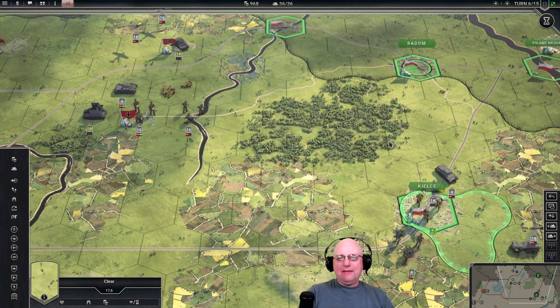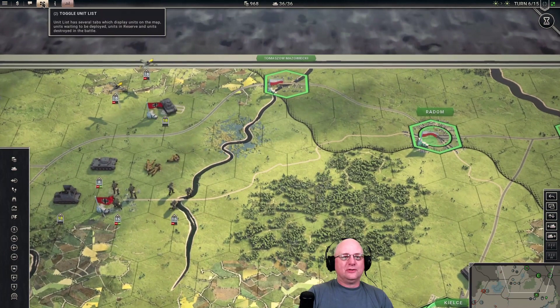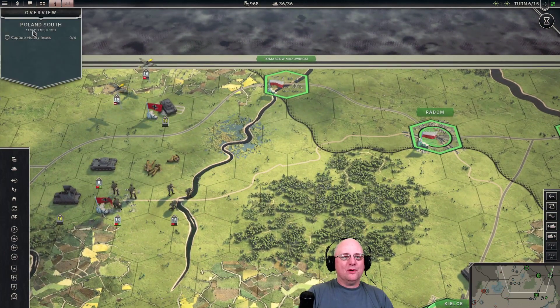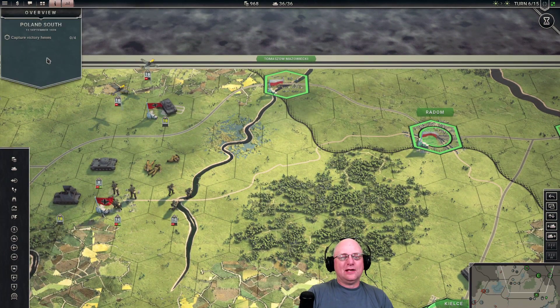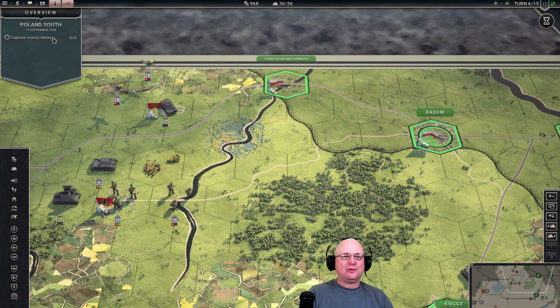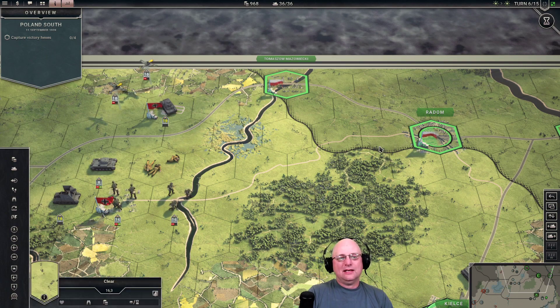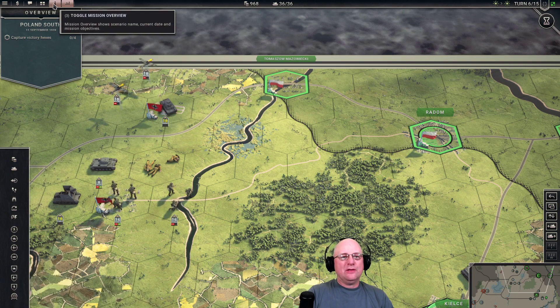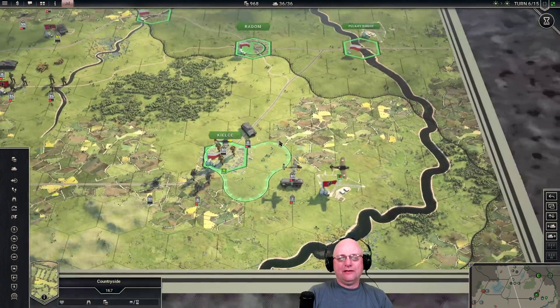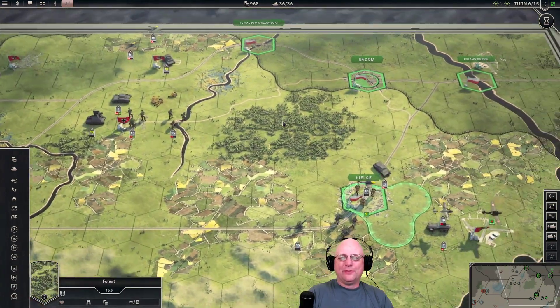Right now on this first scenario, the only victory objective is to capture the victory hexes. I'm not saying later in the campaign there might not be 'capture by turn five' or 'capture by turn twelve' — those could be in later missions. I haven't played enough yet. I've literally only played this one map.